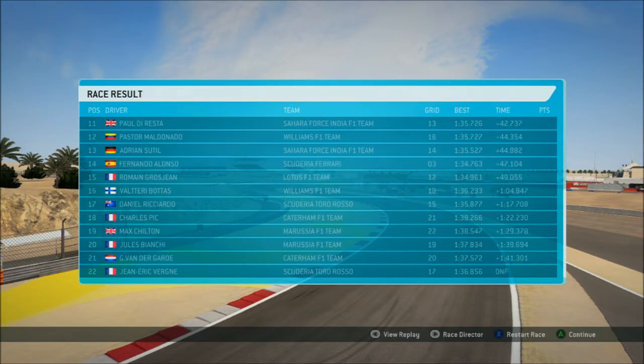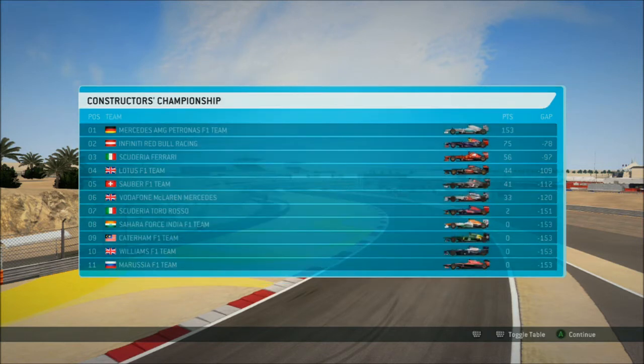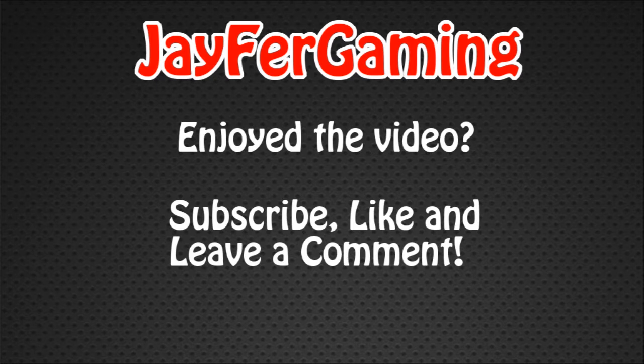Alonso finished 14th in the end, Grosjean 15th, and Jev didn't finish. In the Drivers' Championship, Alonso's got a bit of a lead going there as the Mercedes are pulling away from the rest of the field. I've overtaken Nico so I'm up to 7th, he's in 8th — it's going to be a close battle this season. The McLarens are just behind us so they're my rivals. Mercedes have got a massive lead — double the Red Bulls' points already. Sauber in 5th place, just behind Lotus and just ahead of McLaren. It's a great battle so far in the championships. I hope you enjoyed the race — Spain will be the next one, and that's a good track for me. I hope to see you then. Goodbye, have a great day.